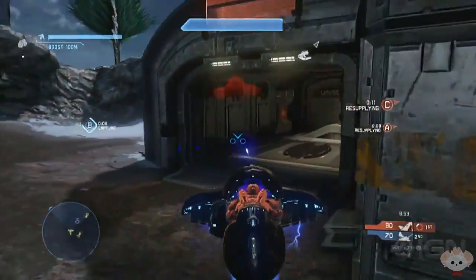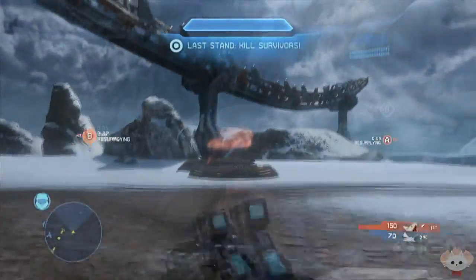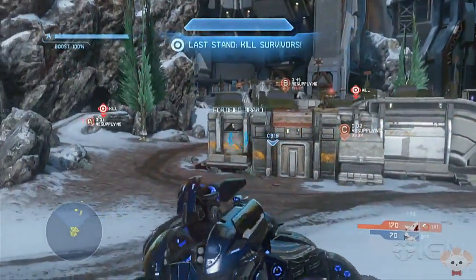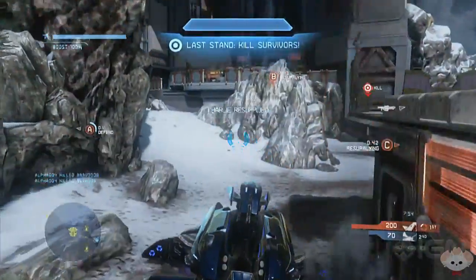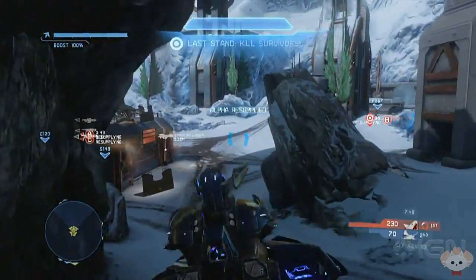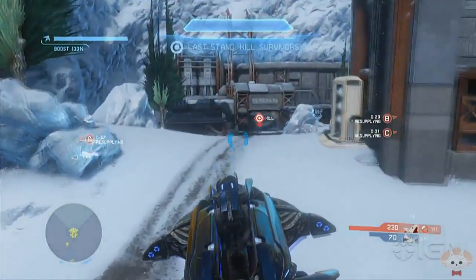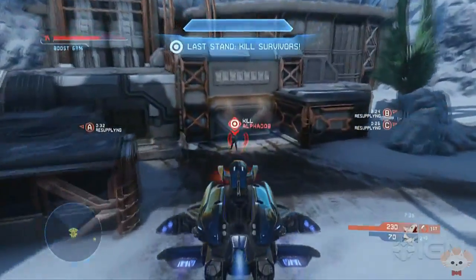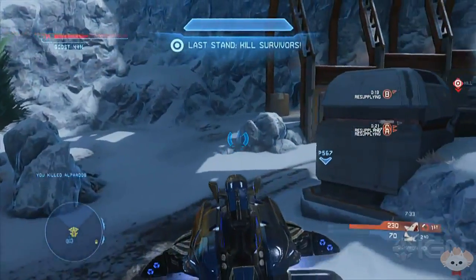Right here you get to see some of the very first gameplay featuring the wraith, and if you notice it has kind of a red shot rather than the typical blue shot — very interesting. I love this whole deploying system where it only allows the red team to grab it, so the blue team can't steal your vehicles. Remember, this is only for the Dominion game type; not all game types will have those team-specific vehicle spawn points. It's really cool to finally see the wraith shoot and get a splatter.